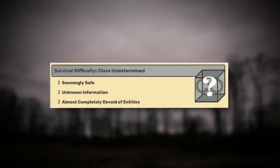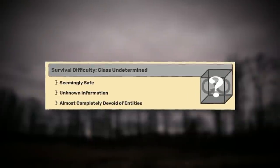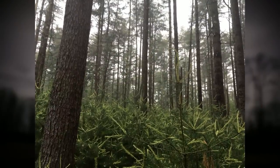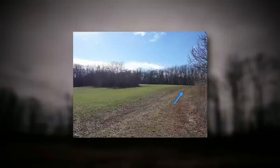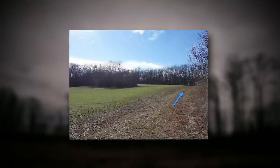Backrooms Level: the Barrier is classified as class undetermined because not much is known about it. It seems safe but it has almost no information about it at all. When — or if — you go to this level, you will wake up in a grass field outside of a tree line.